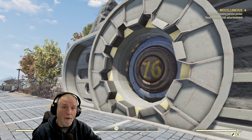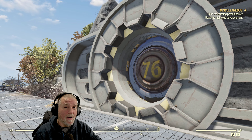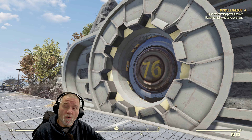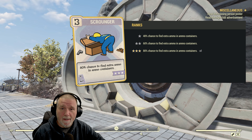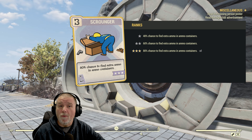These ammo farming routes are great for low-level players, as they provide a ton of ammo with minimal fighting, thus conserving the precious ammo you already have. Before we start our ammo farming, let's equip the scrounger perk card from the luck tree to get the most out of these ammo containers. This perk, available at level 3, is best utilized when all three ranks are maxed out. It confers an 80% chance to find extra ammo in our containers, significantly increasing the yield and reducing the need for frequent farming.